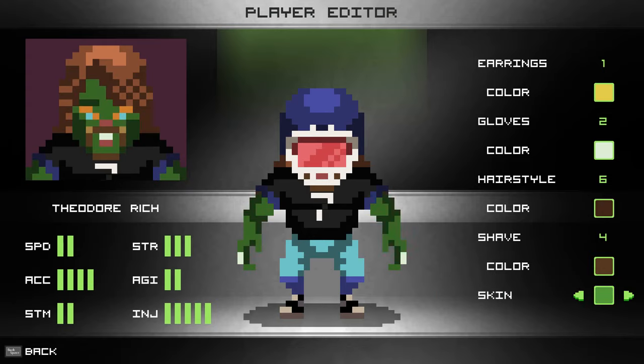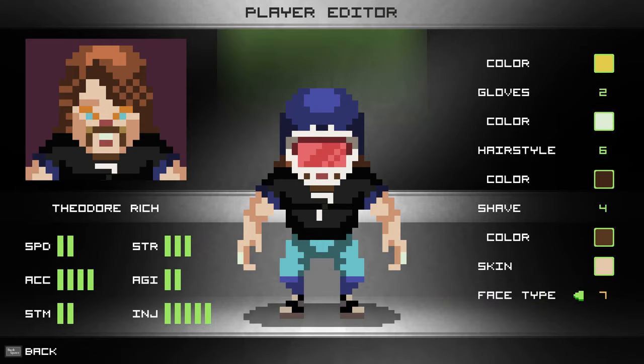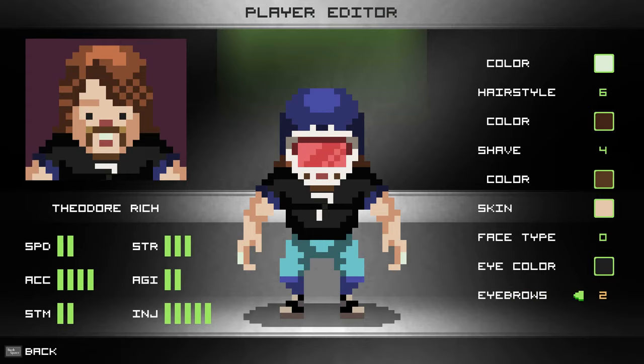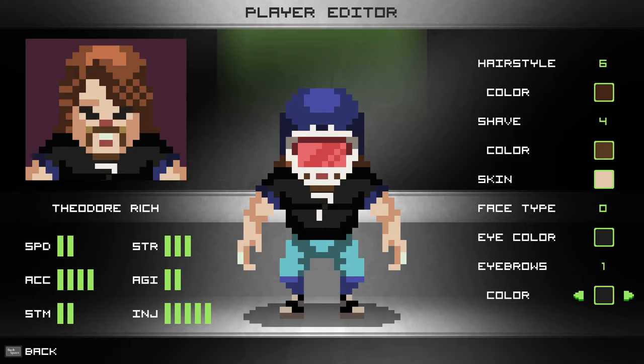For skin you have all sorts of variations - some of this might be unlockable. You can even make a zombie character, which is cool. I'll just go with regular colors and make a normal guy. Then there's face type, eye color, two sets of eyebrows and no eyebrows, eyebrow color - you can really get deep with your customization. I think this is going to add so much personality to the game. I love this feature and I can't wait to see what creations people come up with.